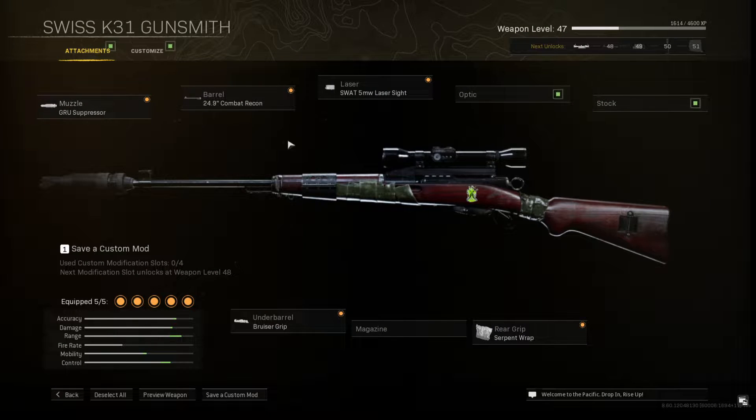For the Swiss K31 loadout: Groove Suppressor, Combat Recon, SWAT, 5mm Wallet Laser Sight, Groozer Grip, and Serpent Rep.